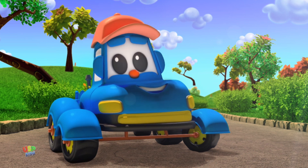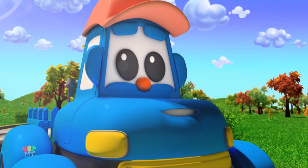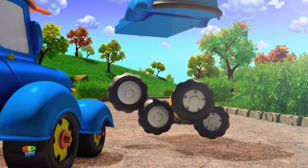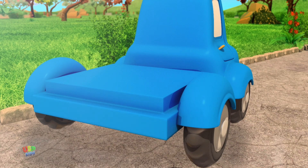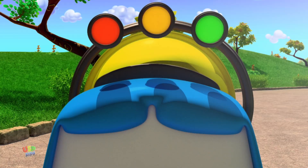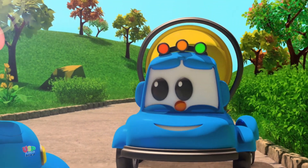Hector, we now need to build a concrete mixer. Let's start with the chassis. Now add the body. A grey bumper in the front. Four wheels on either side. A yellow platform where the drum will be placed. Now the most important part — where the magic takes place. This grey part to keep the drum in place. Red, green, yellow headlights on top of the body. Lastly, the mirrors on both sides. Hello, Sealer! Could you help us?